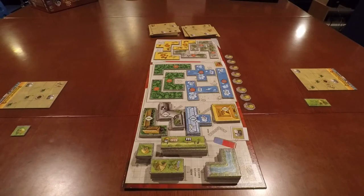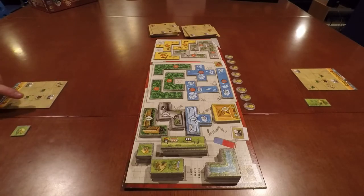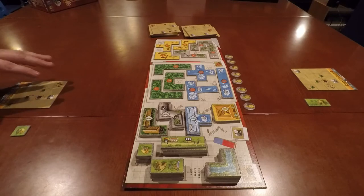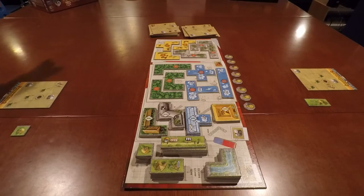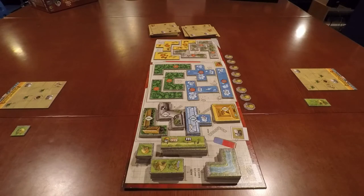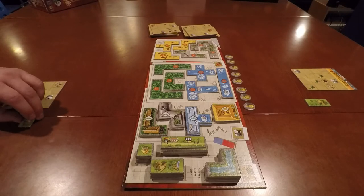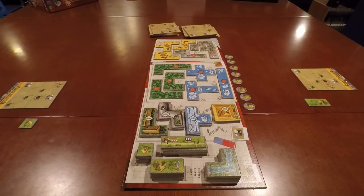Once you've placed a tile, you check which symbols you covered and get tiles from the reserve based on what you covered. Then, if you have finished completely covering one of your park tiles, you get to place the most valuable bear statue on that park tile. Once someone completely covers four park tiles, all other players get one more turn, and then you count up the points, which are listed on the actual tiles. Some tiles are worth no points, and others are worth the points written on them, as well as the bear statues themselves having their point value written on them.